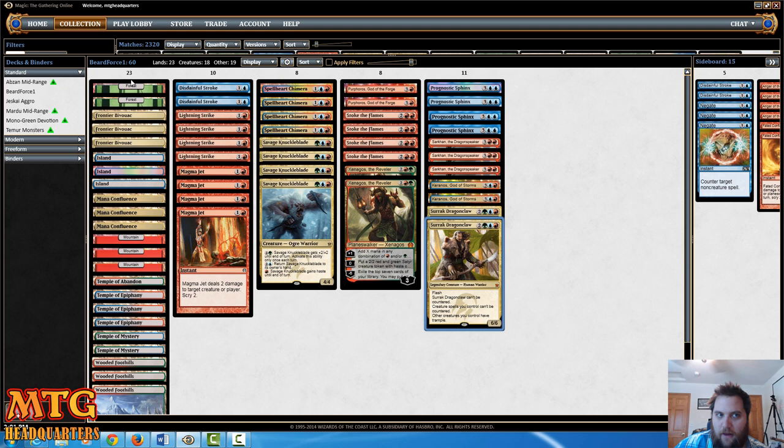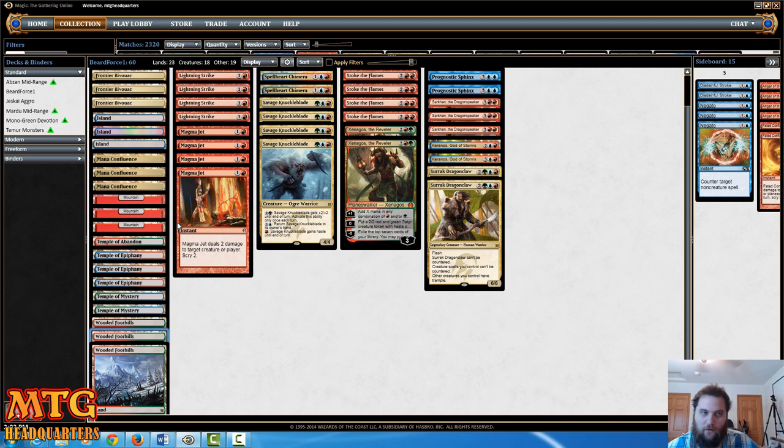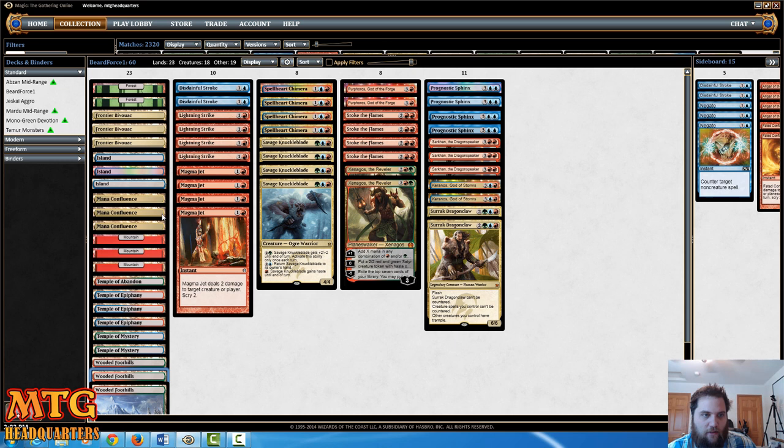The land base is pretty simple. Shout out to the folks on stream — we built this one together and we've piloted it in about 10 matches, and it's about a 60% winner. We've got two standard Forests, three Bivouacs, three Islands, three Mana Confluence, three Mountains, one Temple of Abandon, three Temple of Epiphany, two Temple of Mystery, three Wooded Foothills. You need enough basics in here to fetch with your Fetchlands — three Mountains and five total basics that you can fetch with.